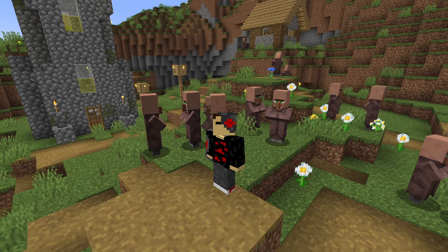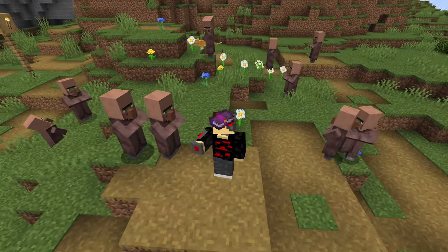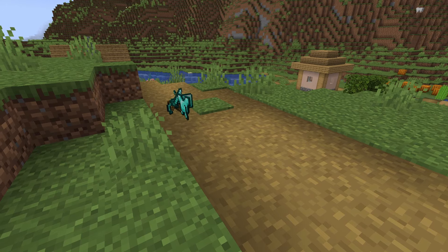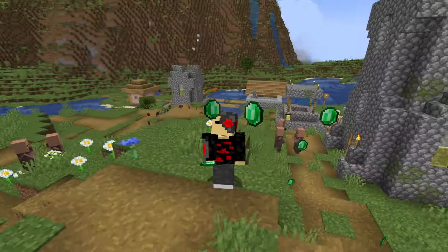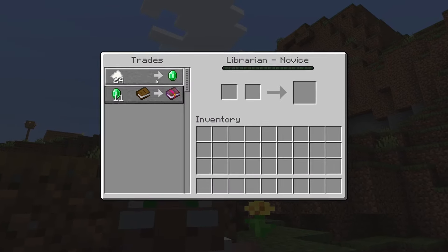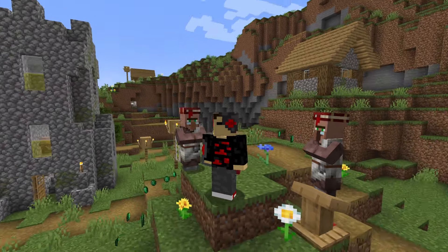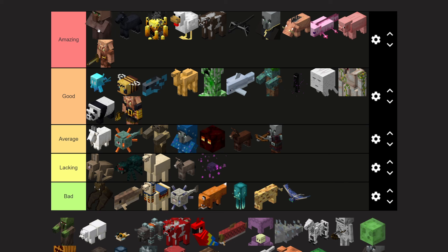Villagers — in my opinion, one of the best mobs in the game. They did get nerfed in 1.21, but they're still good. They provide pretty much any enchantment book in the game, unlimited food, building materials, diamond armor and tools, and much more. They even have their own economy that runs on emeralds as currency. Villagers are extremely useful and come in many different variants depending on their workstations, each with unique items at specific prices. Top of the amazing tier.